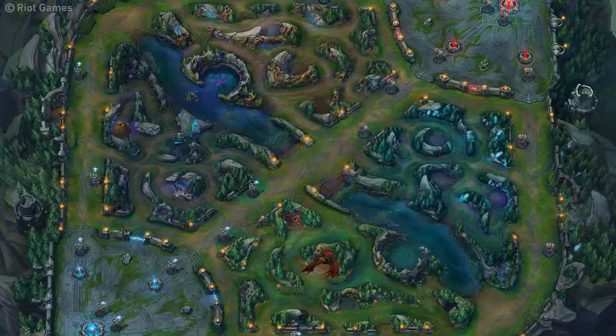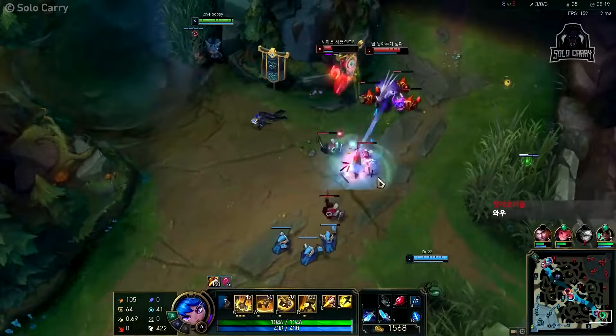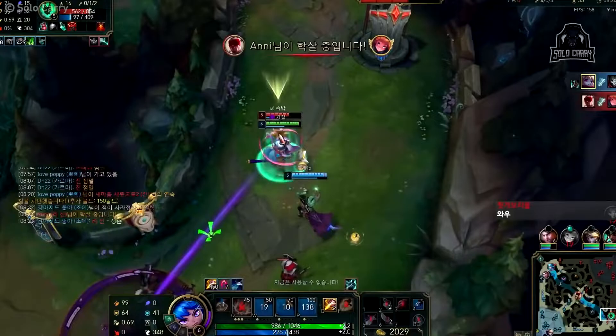Now for the actual guide. Here's the path you're going to want to take. First, start at your red buff. After that, path towards your chickens and then clear the entire blue side of your jungle. After that, do a scuttle crab and then gank. Poppy is not a jungler that likes to farm and scale. Instead, she excels at ganks and skirmishes, so look to get your lanes ahead.